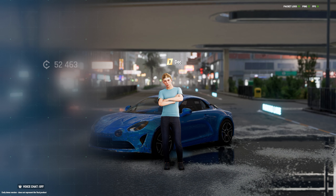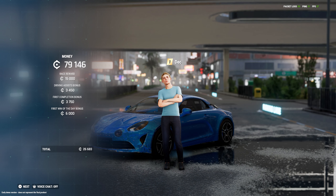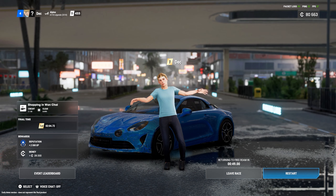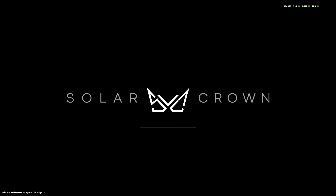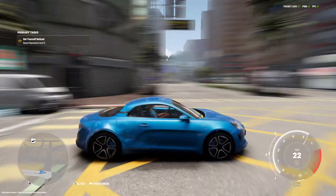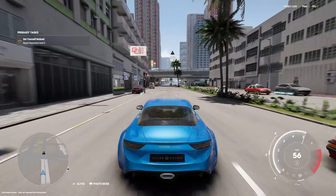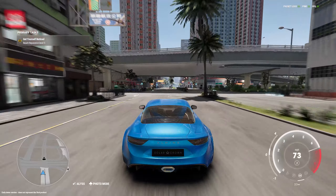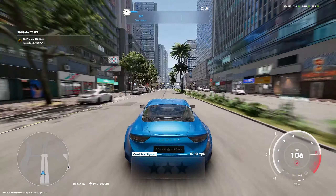We got a first completion bonus — some rep, and we're at level four. We need to get to level five to unlock that dealership. Gradually getting our money back. We get some bonuses — first one of the day gives an extra 6,000. We got 28,000 for that. You can actually do it again from here, but let's jump back into free roam and get into the next event. My car is still destroyed though.